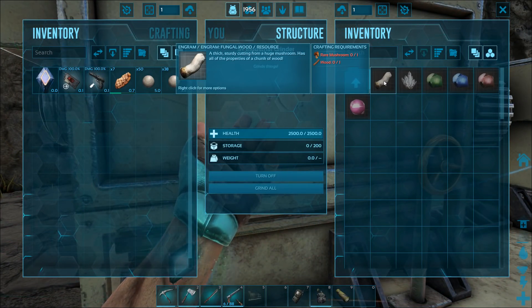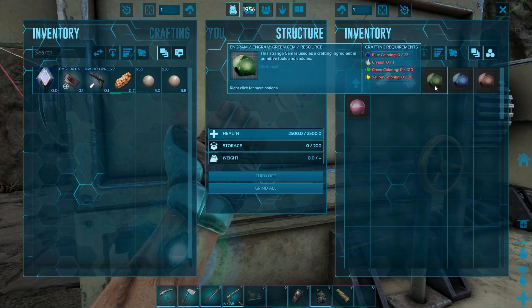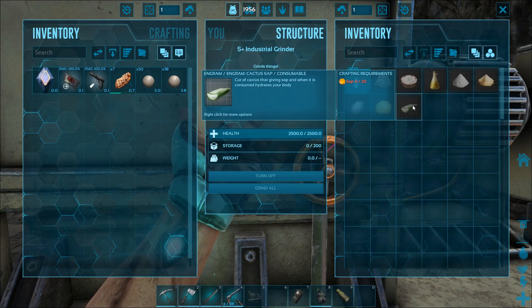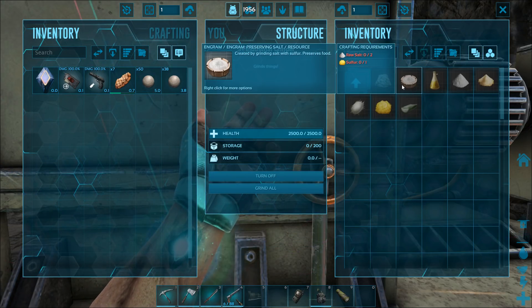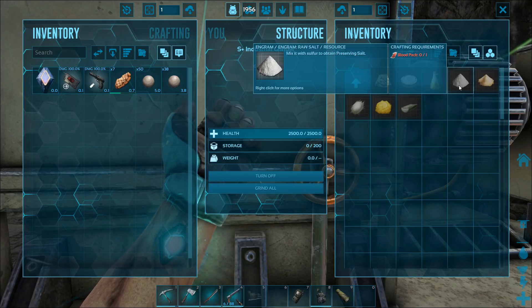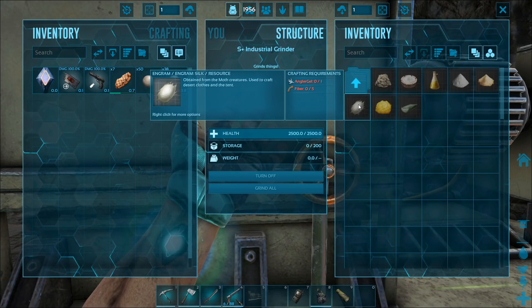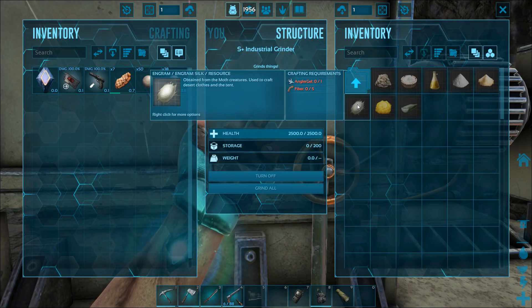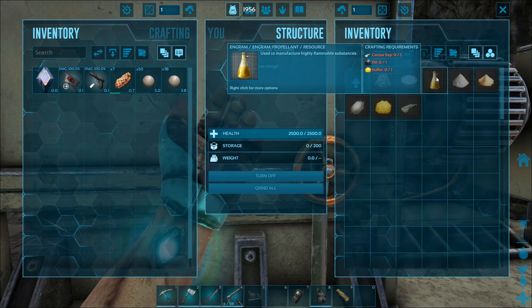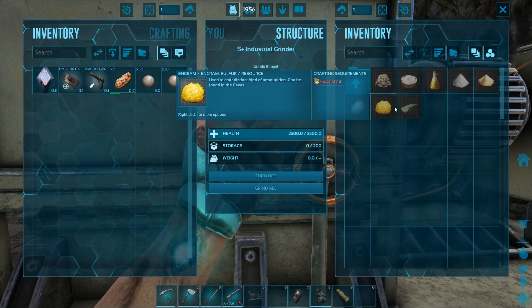This guy is pretty cool — it looks like we can craft stuff from Aberration, which is neat, but I don't think we'll really be able to do that because I don't have anything learned from Aberration. You actually have to go to the map to learn those recipes. But it looks like we can craft all the stuff we need from Scorched Earth — the cactus sap and sand and stuff like that. I probably won't do the blood pack for salt exchange, that's a bit strange.